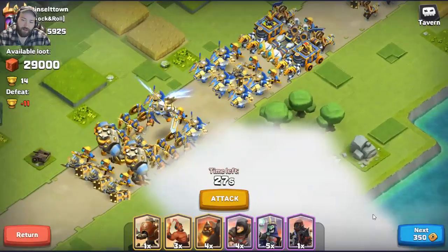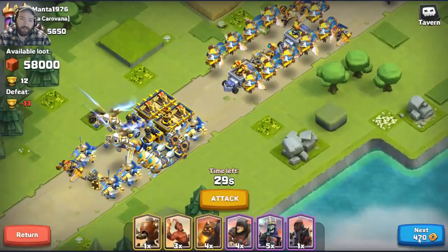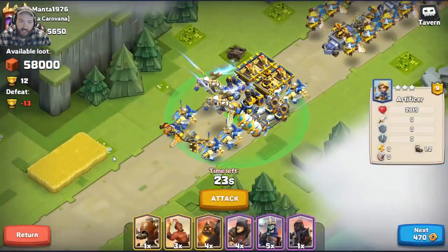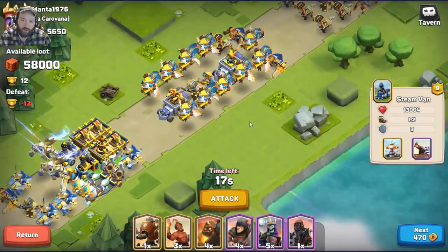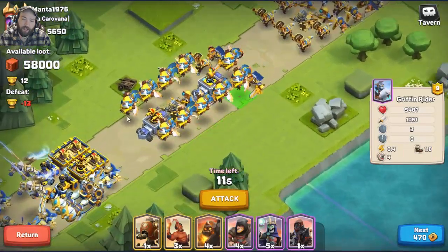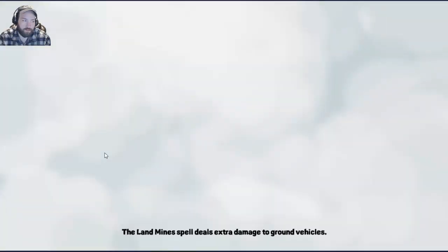Let's find a nice caravan raid. 29,000 — you really don't want to raid small caravans if you can avoid it. 58,000, that's good — I get 22,000 for winning, which means I'll get around 80,000 total. Let's take a quick look: steam bands in the front, griffin riders getting aggressive early, all level 9, shouldn't be too hard.